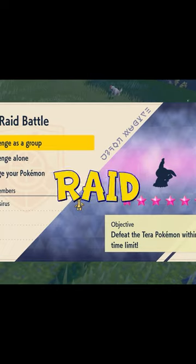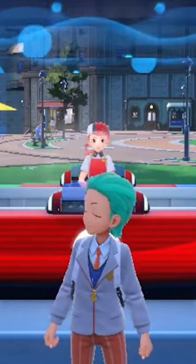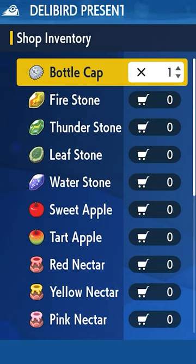How to beat any 6-star terror raid. Go to Area 0 and catch Iron Hands. Next, go to the Deli Bird Presents in Mesagoza West and buy bottle caps to max out all IVs that are required.